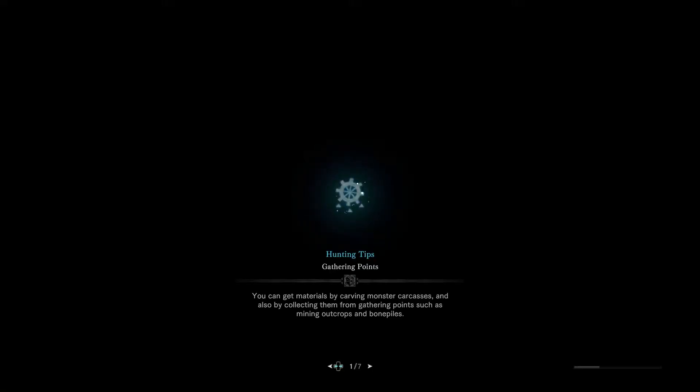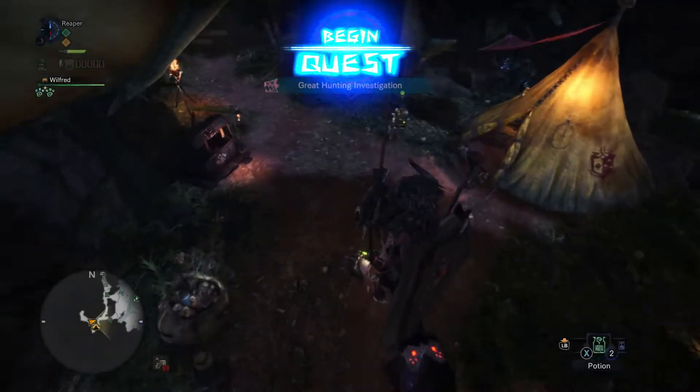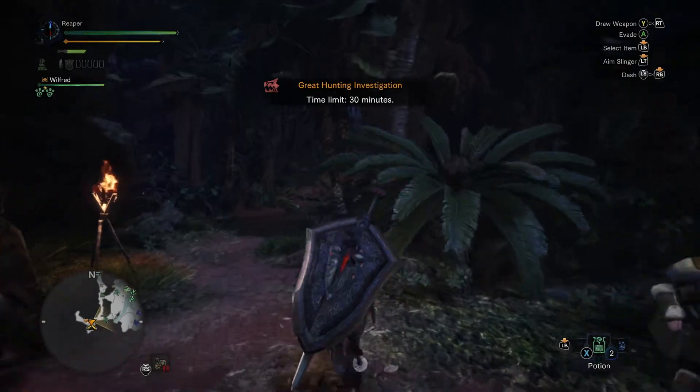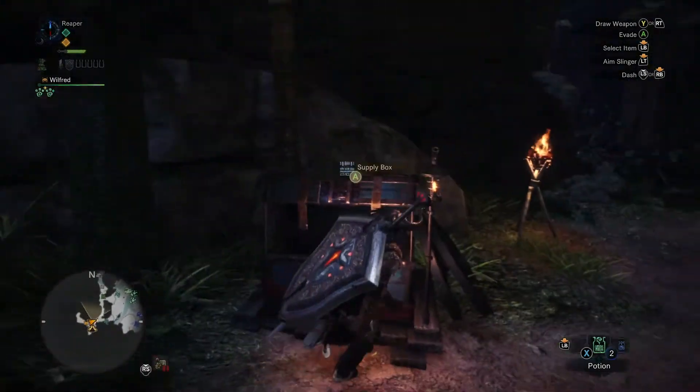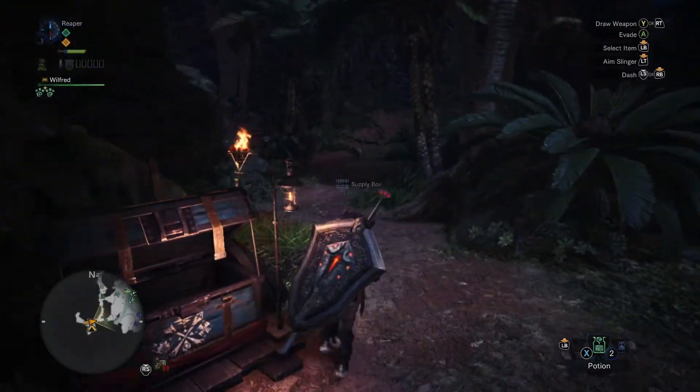We're hopping into an investigation right now - it's a three-star, about six levels below us, so it should be relatively easy. We have to hunt two monsters within 30 minutes. Investigations are another way to play through the game, grind different items, get rewards - and I need money because I am dirt broke right now. Let's hit our box real quick because she's gonna have a couple extra things for us to pick up.